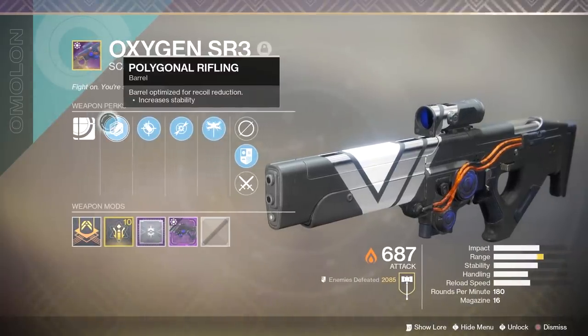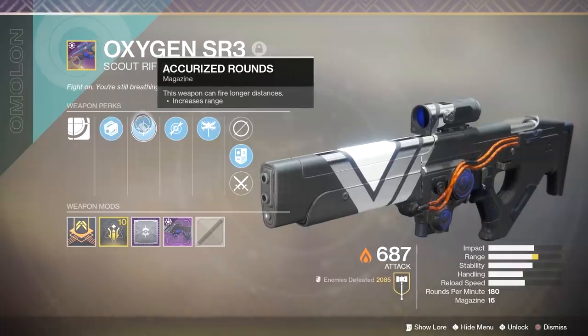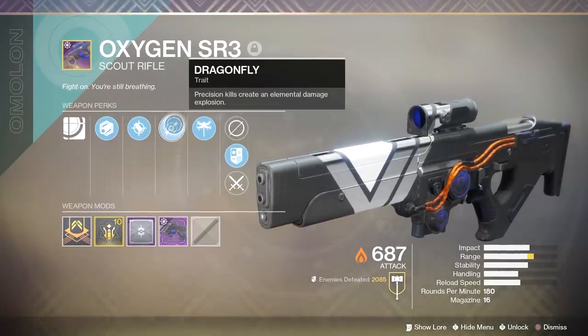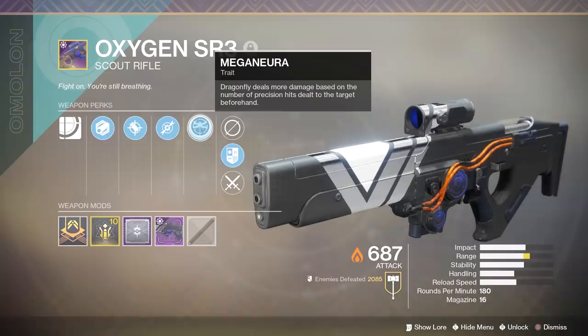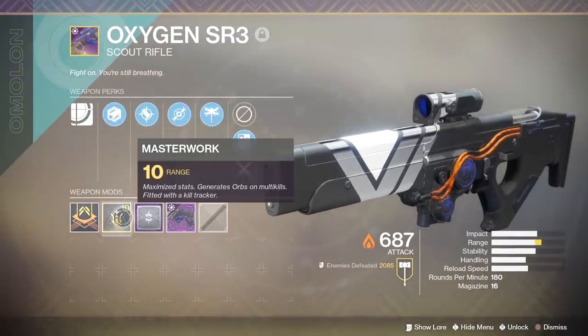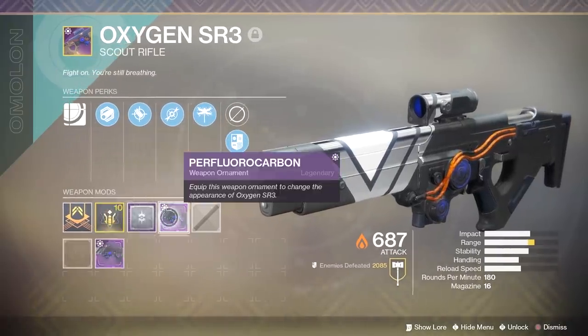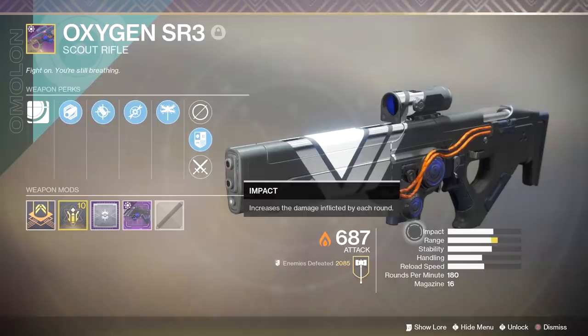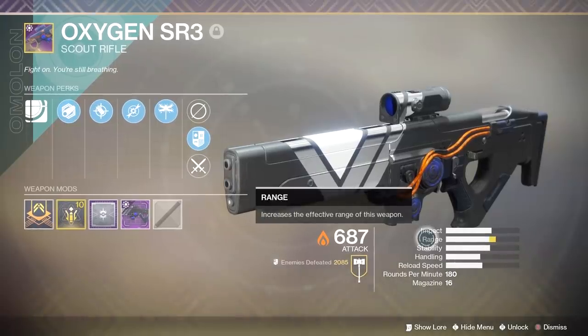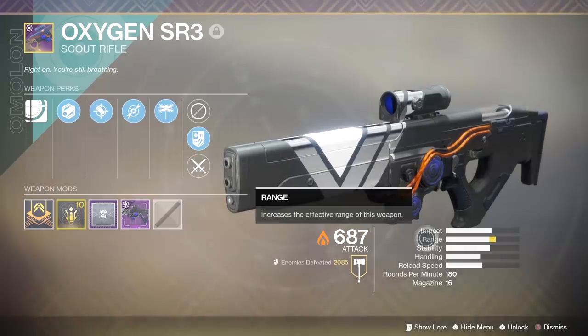For the perks: Polygonal Rifling for increased stability, Accurized Rounds for increased range, Dragonfly — precision kills create an elemental damage explosion — and its pinnacle perk, Meganura, which increases Dragonfly damage based on the number of precision hits dealt beforehand, stacking up to x3. It also comes with a range masterwork; range has aim assist and accuracy tied into it, so the higher the range the more those increase. The Oxygen has the highest aim assist and range of all 180s, so a range masterwork is perfect.